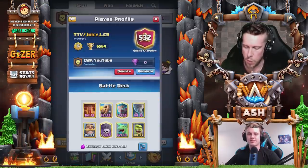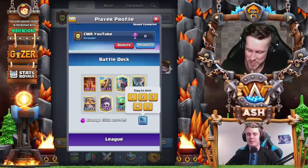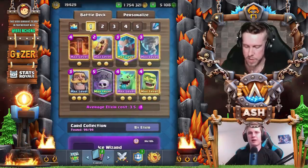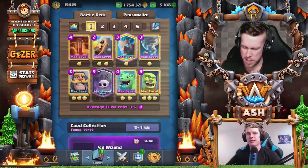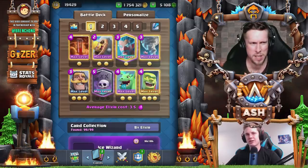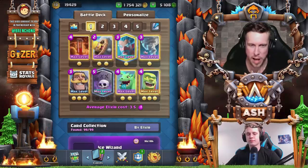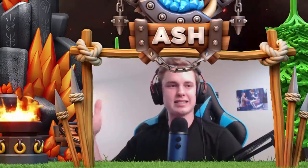Well, it's not totally OG because you have the goblin cage in it, right? The original version had the bomb tower, but bomb tower got nerfed a little. You can still use it, but I think we're going with the cage today — I really like the cage. It's very solid especially against stuff like royal giant. The original original version had the bowler — we did a video on that like three years ago.